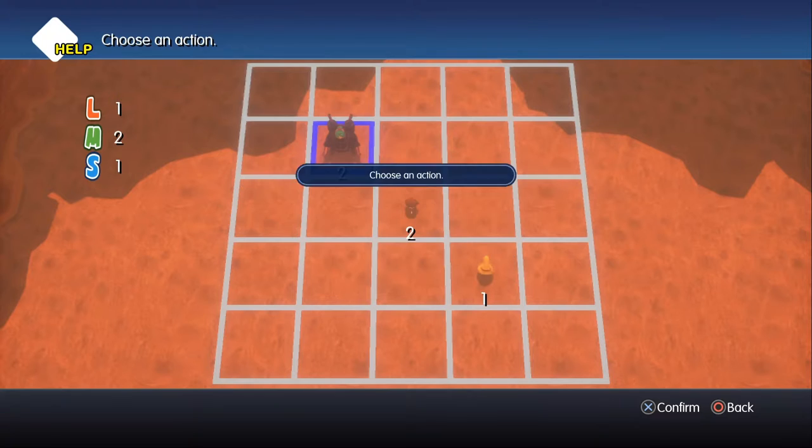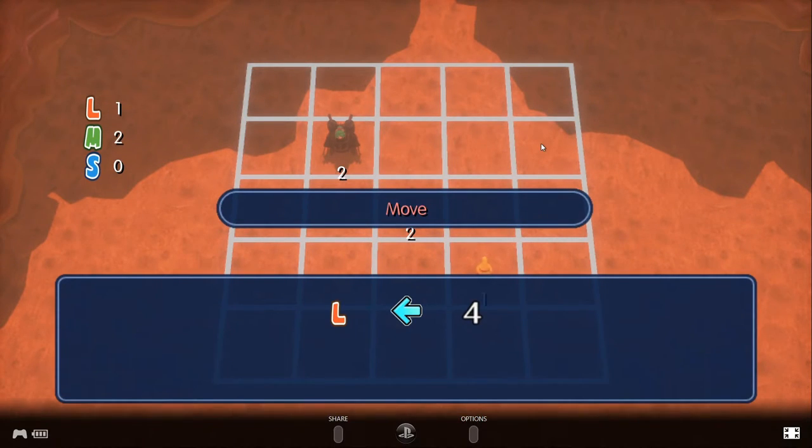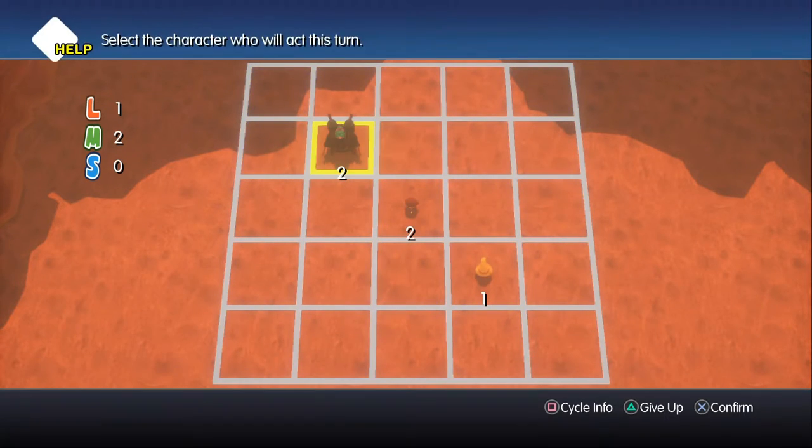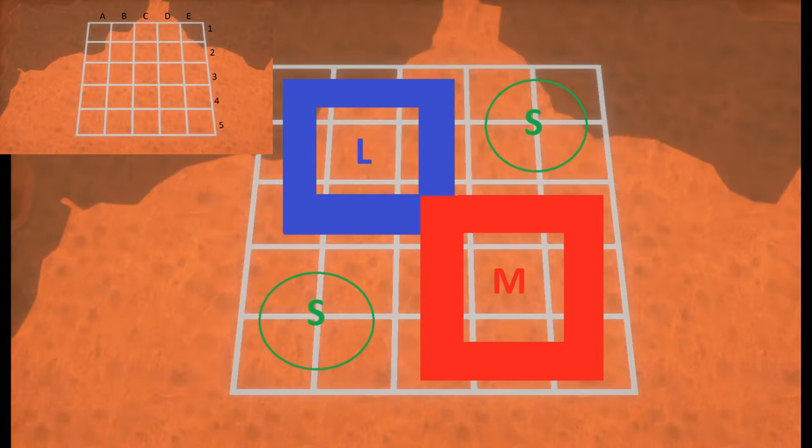The best way to set your units is to cover B2, D4, and either B4 or D2. While it's true that the safest option is to put the small unit in A5 or E1, if a monster is on A1 and it decides to run to A5 or E1, your unit won't be able to hit those 2 cells if it's right on top of them — whereas it will be able to hit A5 if it's on B4, or E1 if it's on D2. The disadvantage is that the unit is more exposed in the middle, and if the small unit gets hurt, you need to retry. The medium and large units can take a hit, so it's fine to place them in the middle.